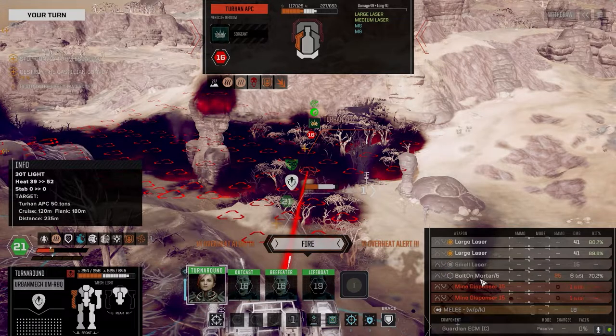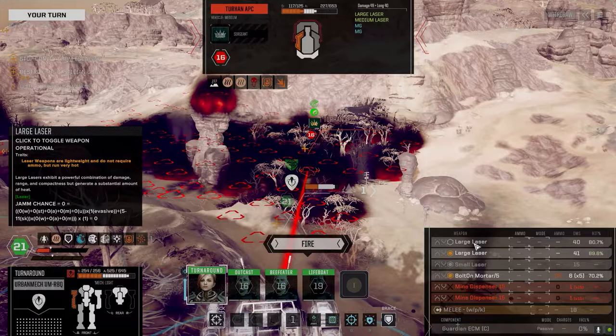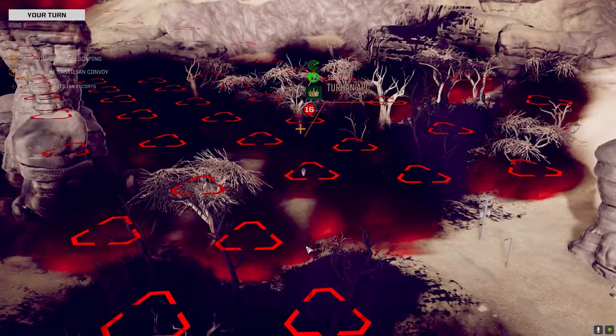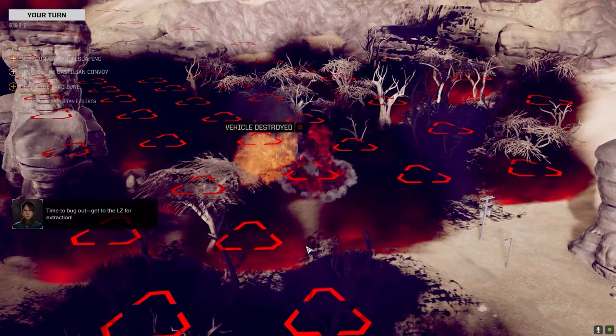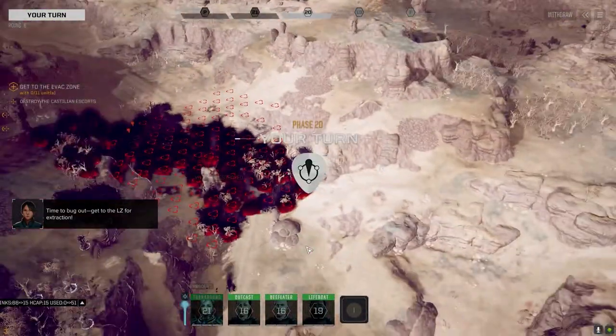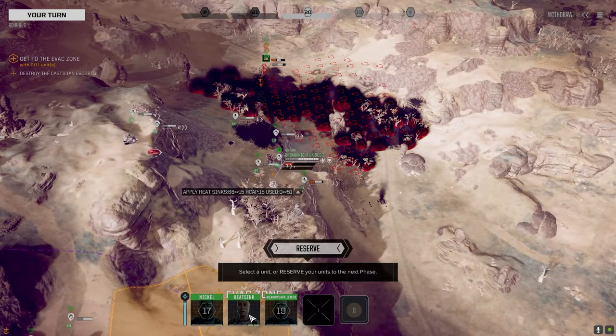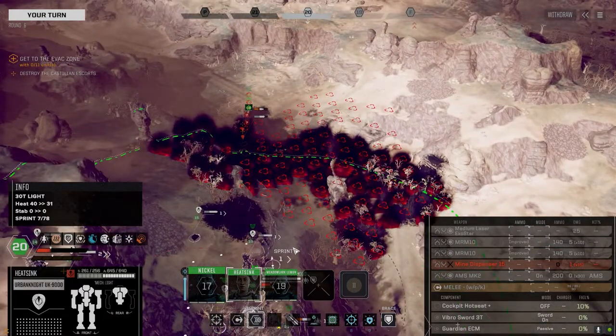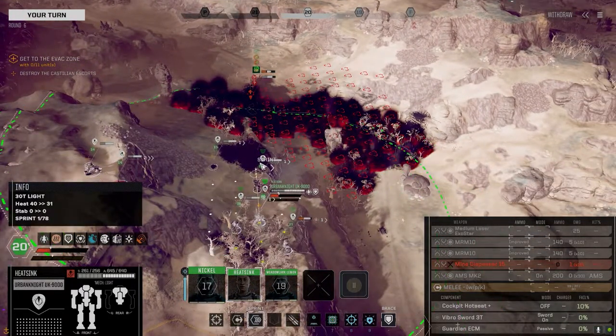We're losing some heat here — motor's free. Let's just go with the one. Still might get him. They did not get any reinforcements — no reinforcements at all. That's kind of disappointing for a three skull. We do have heating problems with our mechs — double heat sink kits aren't going to happen.